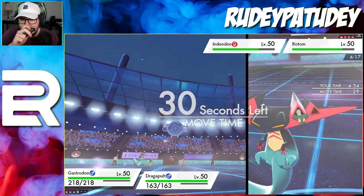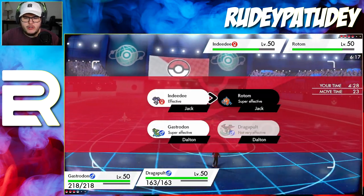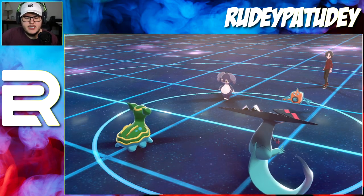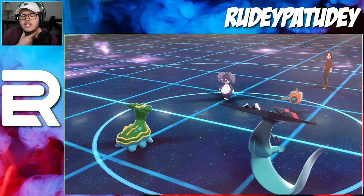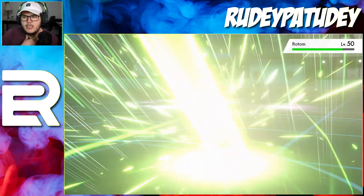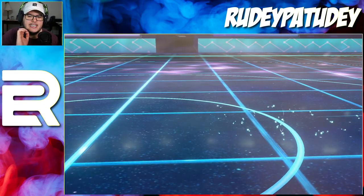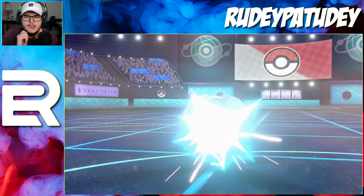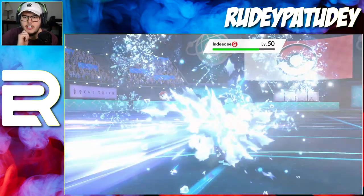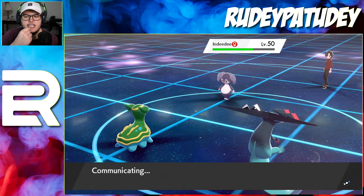We'll go for the Ice Beam on the Indeedee and then go for a Solar Beam into the Rotom-Wash slot. Do you think he expects me having Solar Beam? There's no way right - he doesn't. So I hit the Solar Beam - this should do some big damage. I love having Solar Beam on Dragapult as a special attacker; no one expects it. The knockout! I was hoping for it but wasn't 100% sure. He goes for Sidekick into the Gastrodon slot - that took half my health, way more than I thought.